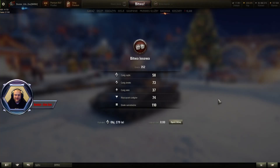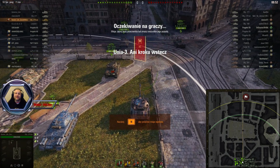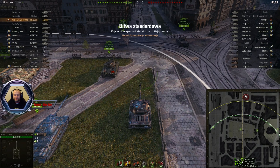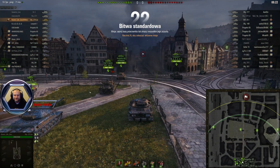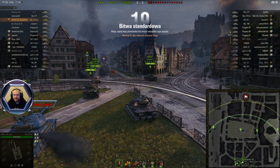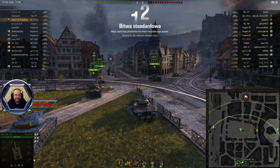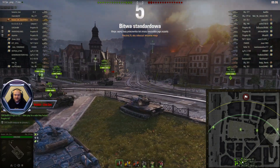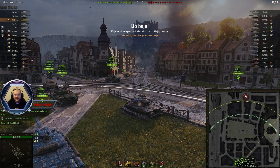Teraz zobaczymy ten pojazd w akcji. Miejmy nadzieję, że nie spłyniemy jak stare 20 – a zdarza się to. Kiedy rozegrałem pierwszą bitwę tym pojazdem, właśnie tak było. Spłynąłem jak stare 20 i skończyła się parada karzełków. Możemy jechać na przepychacz i tam naprawdę go trzymać. Tu są różne gady, które za nic mają taką maszynę i pancerz – będą nas oklepywały, natomiast my będziemy oklepywać je. Absolutnie pojedziemy na przepychacz i zobaczymy, jak długo uda nam się wytrzymać.